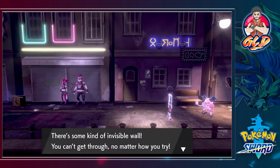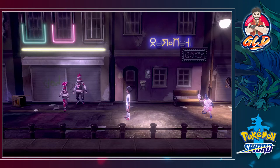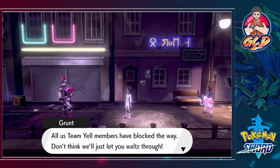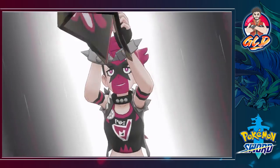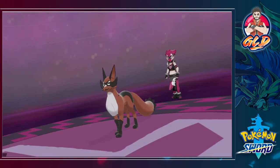Here we have a Mr. Mime — there's some kind of invisible wall you can't get through no matter how you try. Turn backwards and you've got the Team Yell grunts you haven't defeated yet. A grunt says: 'A gym challenger made it through all us Team Yell members who have blocked the way? Don't think we'll just let you waltz through — nope!'